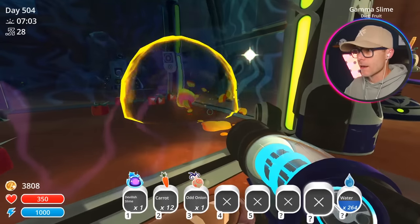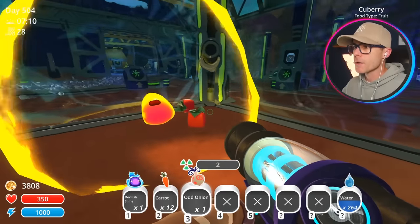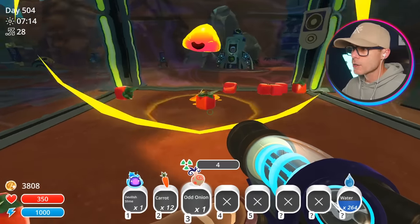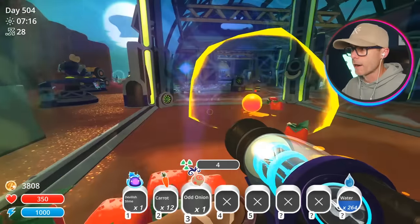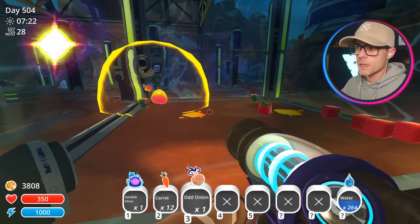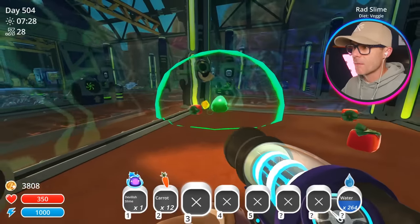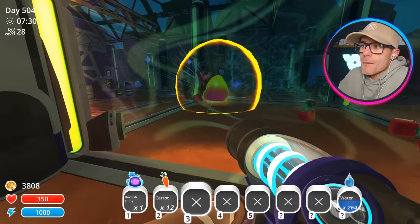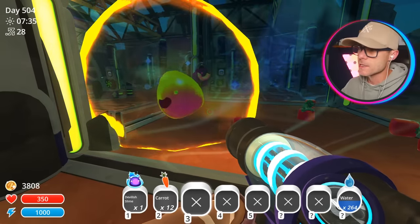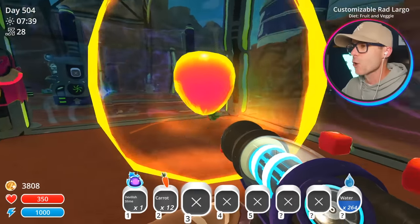I'm back to one gamma slime. I'm gonna show you guys what happens though. He's trying to — did you just try and bite the Q-berry? I'm gonna show you guys what happens when you feed an odd onion to the gamma slime. Yeah, he turns into a rad slime! So the story is, the gamma slimes ate the odd onions and they became rad slimes. That was the story I was working with. It's a little bit dumb, but it's a story nonetheless.